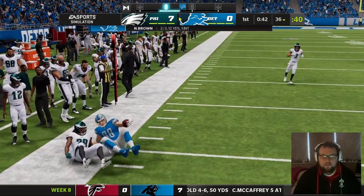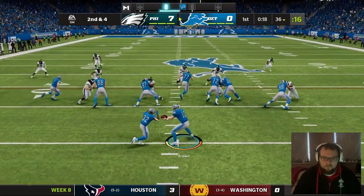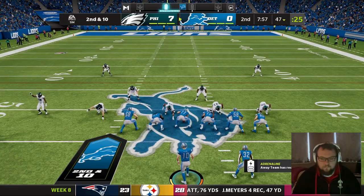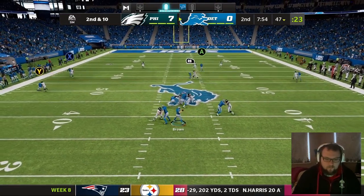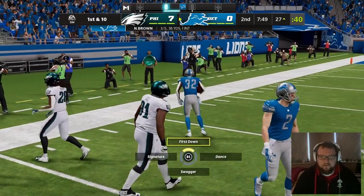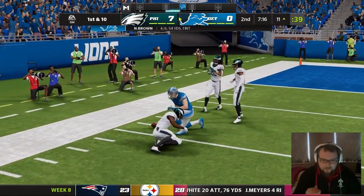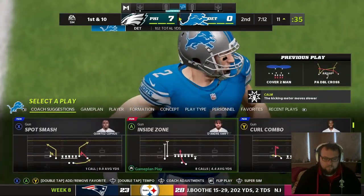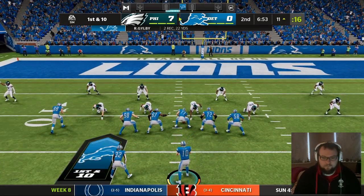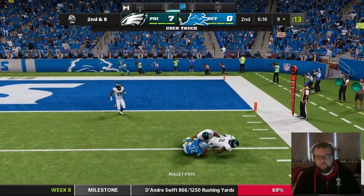Not an ideal start to this game. Just get some confidence back with some quick throws. Swift with another big first down — 5 carries for 50 yards to start this game. Go back to our favourite play. There's Swift open for a catch, breaks a tackle, gets down to the 27. Gilby outrunning Slay but he does still get tackled. But we're at least driving now.